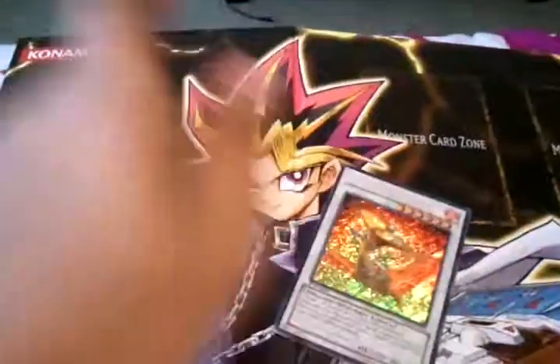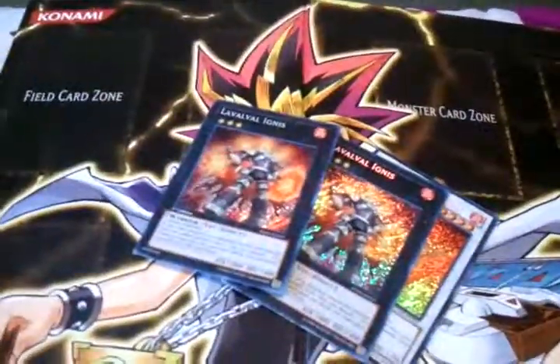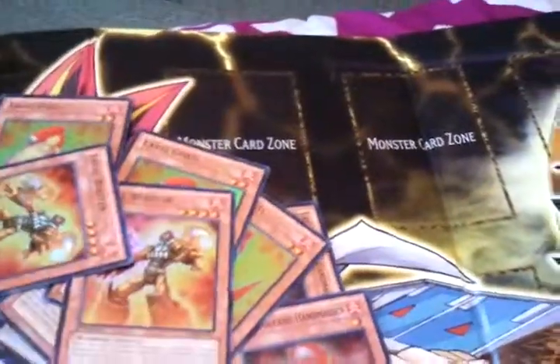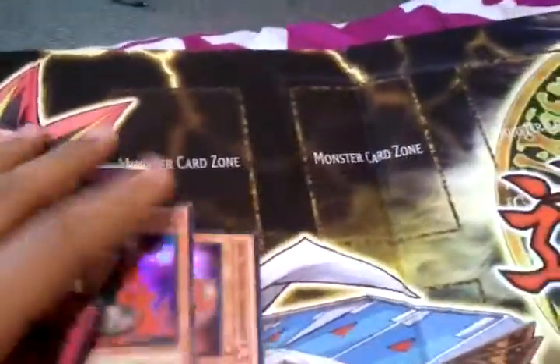And then Lavals, I got a Dragoon, 2 Ignis, a playset of Handmaiden for all you kids who are going to run that deck. 1 Lady of the Lake, 3 Cotal, 2 Blaster, and 1 Dust Flame Blast.